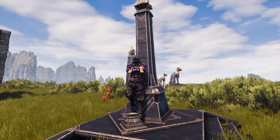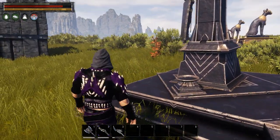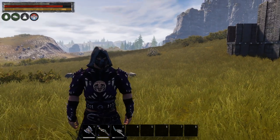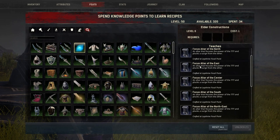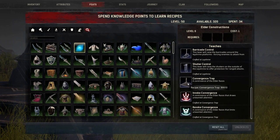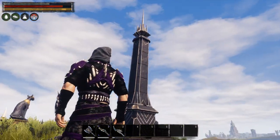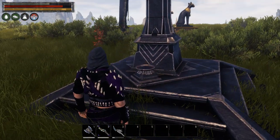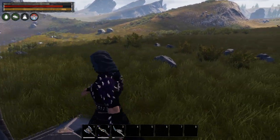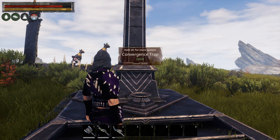This is pretty much a new updated video on the traps. One of the few things that haven't changed is that you can still obtain it by going to one of the Leish Shrines to unlock the Elder Constructions Feet, which unlocks a series of recipes including the Convergence Trap. The materials are fairly cheap, but if the purge is disabled on your server or single player session, the Convergence Trap is going to be pretty useless.